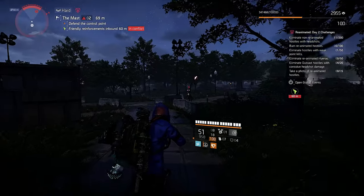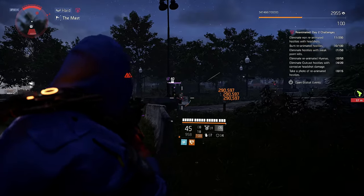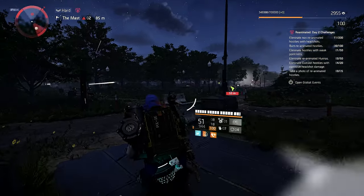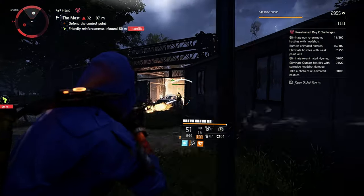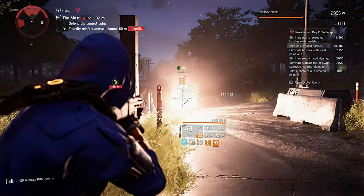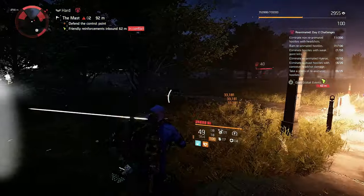For challenge 2 we need to burn 100 reanimated hostiles. The best place to do this is outcast territory. Eliminate your red, purple or yellow bar hostiles with body shots, let them reanimate, and when they are reanimated, apply the burn status effect.